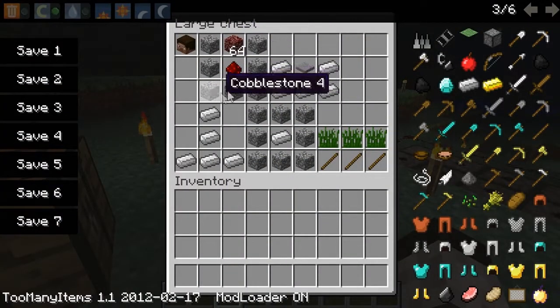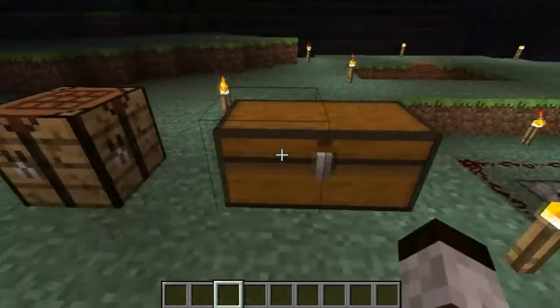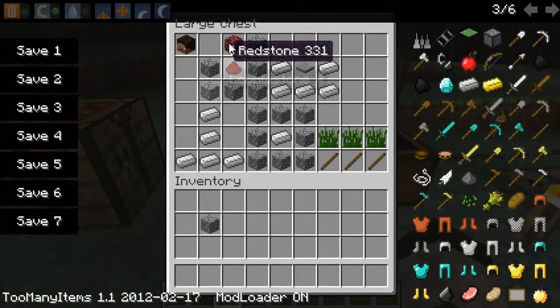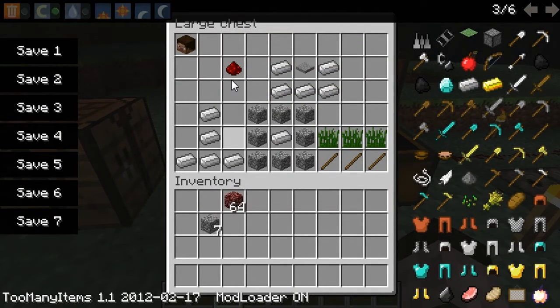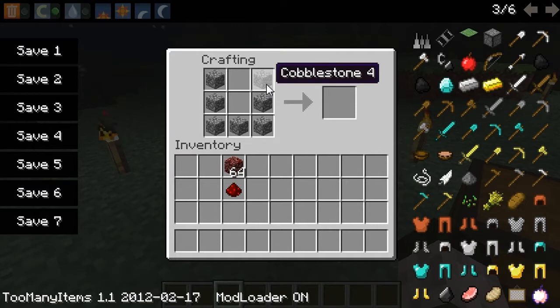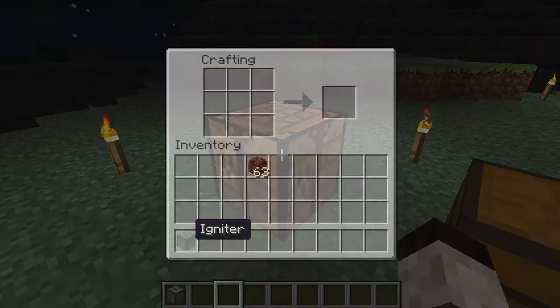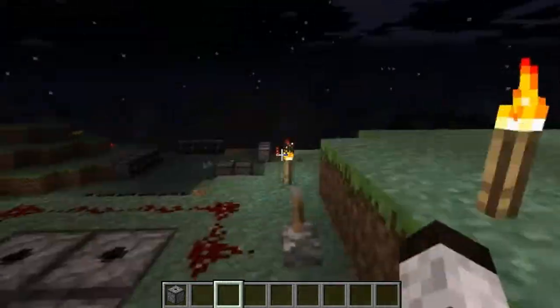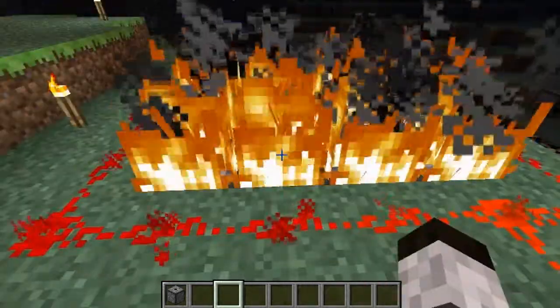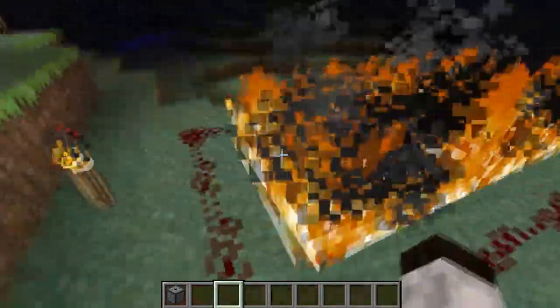The next thing I'll be showing you is how to make an igniter — sorry, I forgot the name for a second. The way you make it is if you get seven cobblestone, one leather, and a redstone, and you place it like I have here. Then you get the igniter, and this is what it does: it sets things on fire.